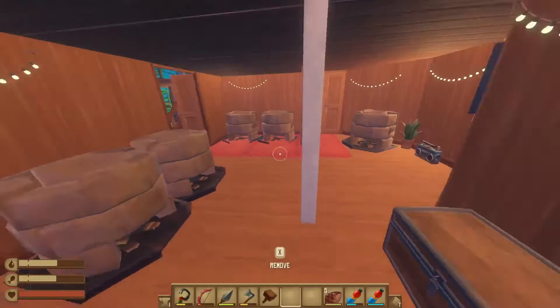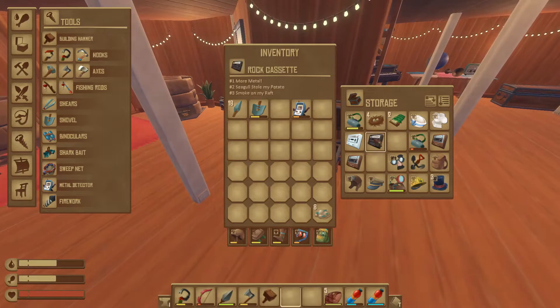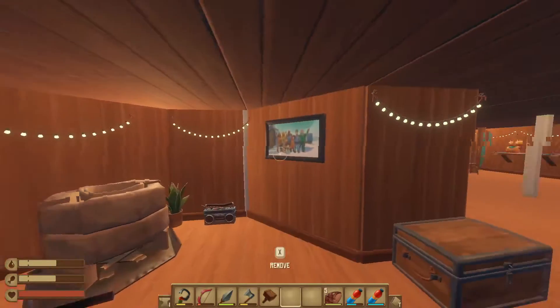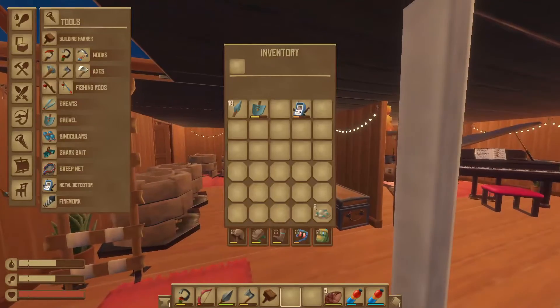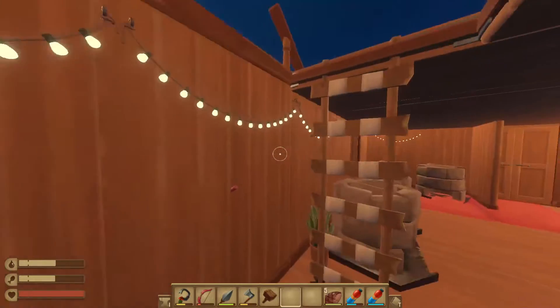Over here is my smelting area — I have five smelters. This chest has hats and some random stuff, some of the cassette tapes, spare beds, that kind of thing. I've got some paintings around the wall and also the little string lights around — I forget what they're called, but the lights are around.